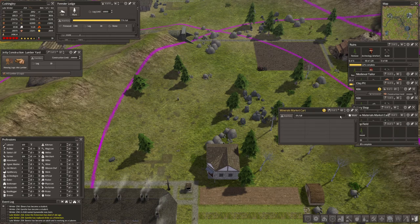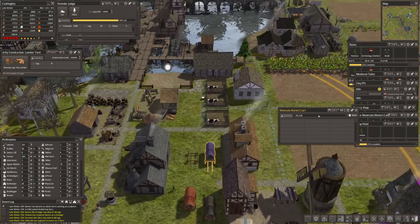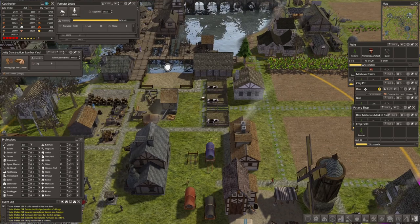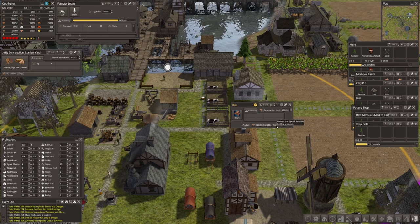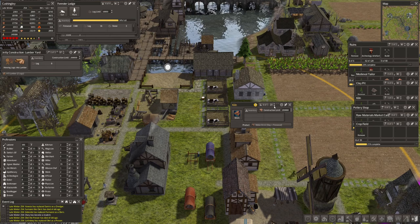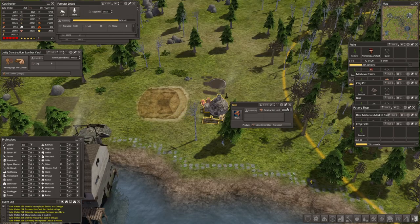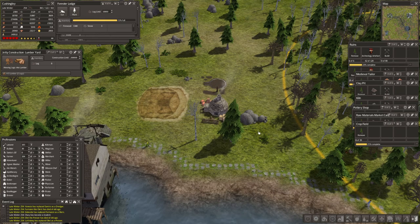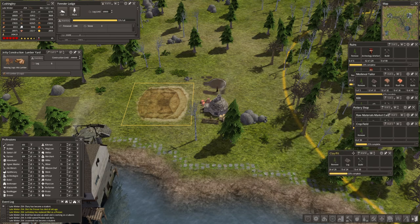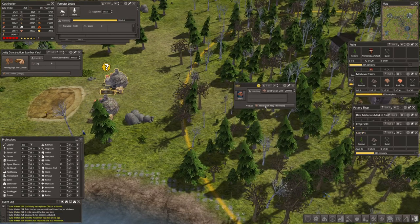We've got the minerals market cart — let's put somebody in there. We only want one. They add so much, these carts. We've got a kiln and we want to make bricks from clay and firewood. We have 10,000 stored firewood — plenty. Let's put somebody in there. This one is going to make brick and the next one will make roof tiles.